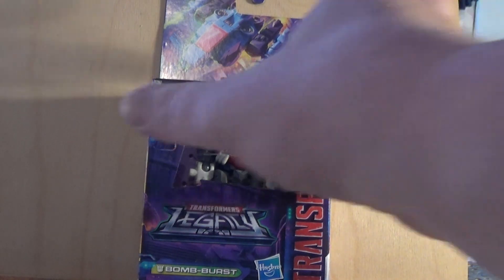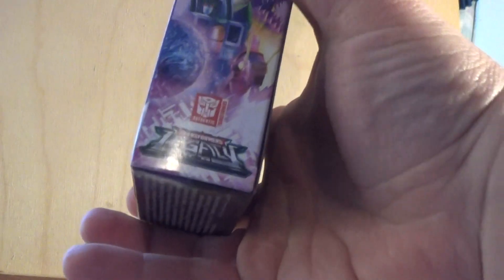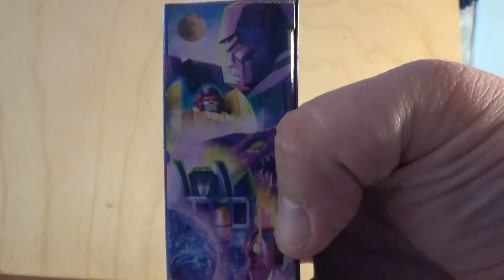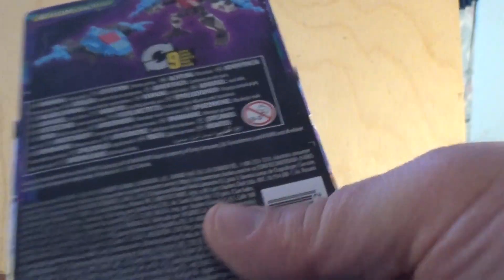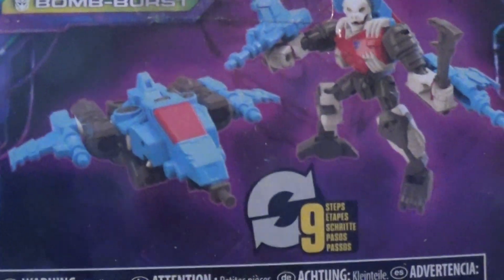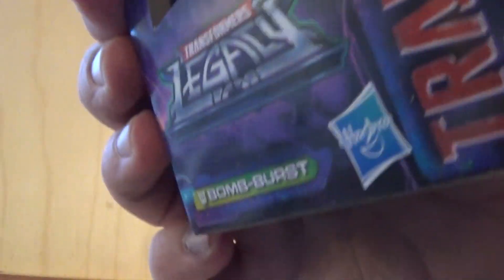I haven't opened him yet, but I'll be doing that in this video. There's the figure in the open window. Right there is the vehicle mode. On the side you've got a wide-angle shot of him, and on this side you've got the Legacy Decepticon artwork — you've got Megatron, Dragstrip, and Skywarp right there. On the back you have the usual publicity shot of him in both modes, and he transforms in nine steps. You've got the usual logos: Hasbro, Transformers, his name, and the Takara Tomy logo.